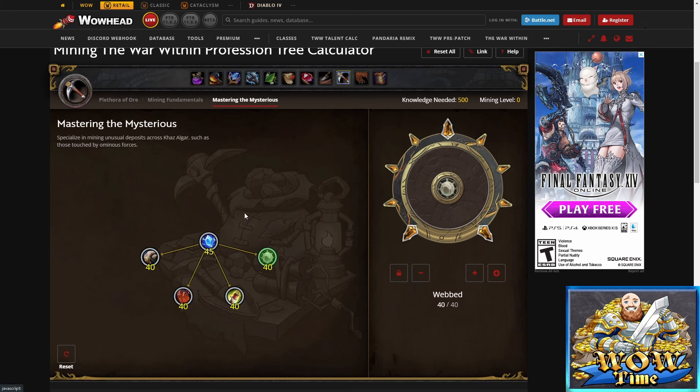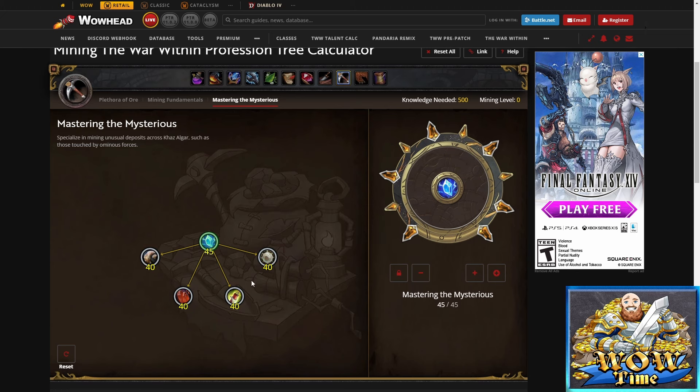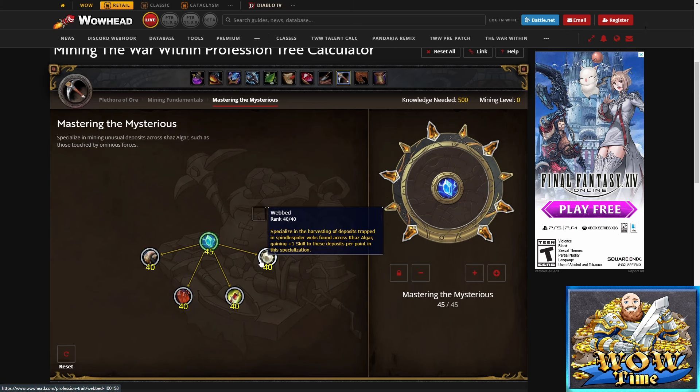Finally, jump over to Mastering the Mysterious. Learn this so we can do our overload, and then put a full 45 points into that. That's going to help us on all of our different overloads and give us a good general buff to all of the empowered nodes.